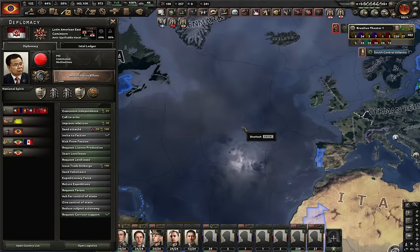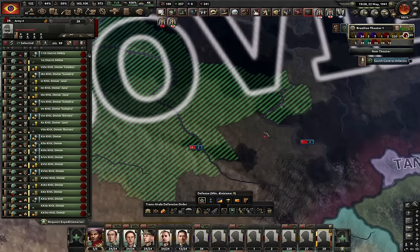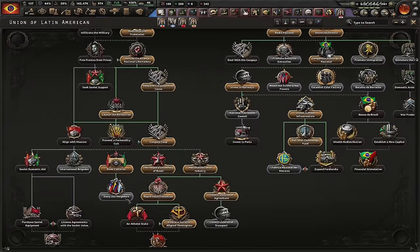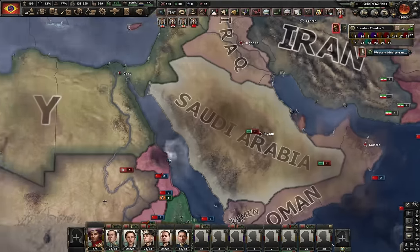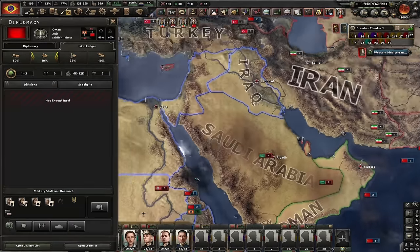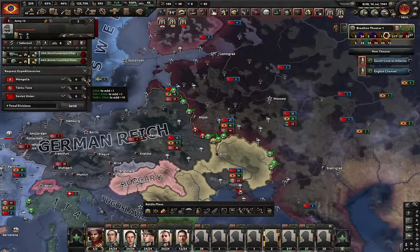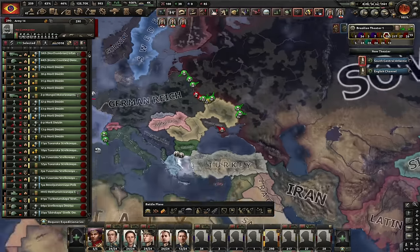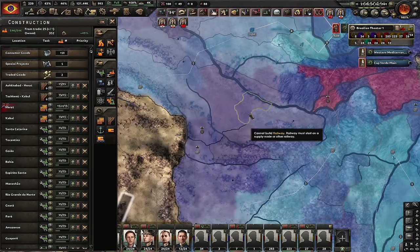I need even more divisions — let's take the ones from Indonesia. These will garrison Soviet victory points in Asia. This is critical: if we want to cap the Soviet Union we have to steal their victory points. Let's get Sway our Neighbors for another operative slot. Let's attack Arabia. I'm going to request expeditionary forces and take all the Mongolian and Soviet divisions — the Soviets have 289, they'll give me about 239. I got around 260 Soviet divisions.